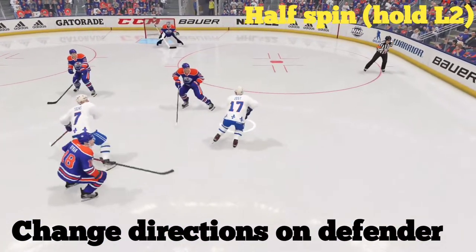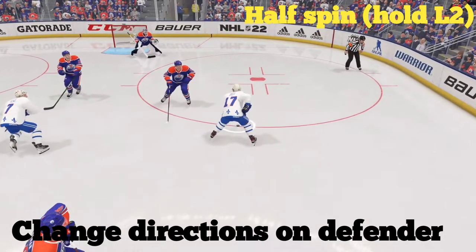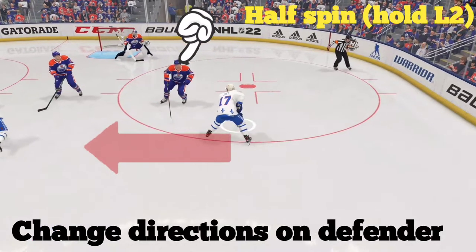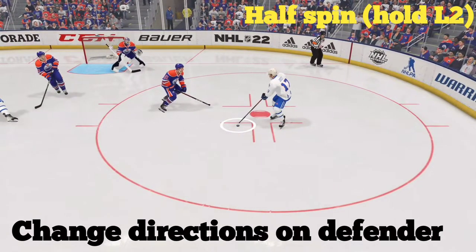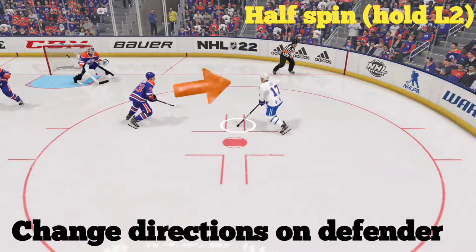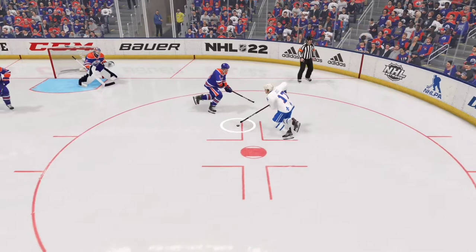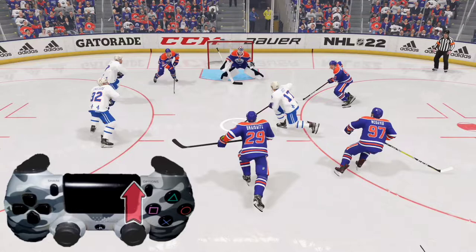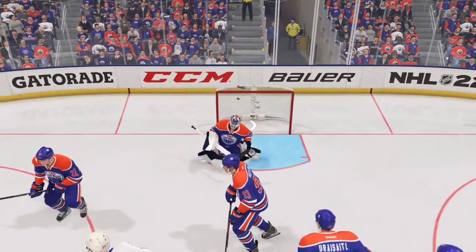Here, we're going to use a half spin to change directions on the defender. We've got a left-handed shooter and we want to skate across to the left. The defender's not giving that to us, so we're going to skate to about the red circle and then tap L2. The defender bites. We're going to cut inside with the left analog stick — push to the left — get by the defender, and then we're able to skate across with enough space and flick the right analog stick up while using the left analog stick to aim for the top right corner and get a nice goal right there.